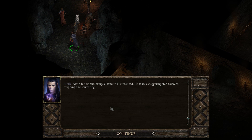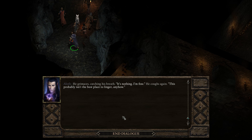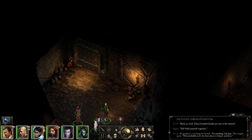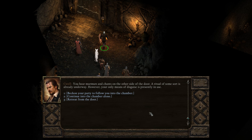Aloth falters and brings a hand to his forehead. He takes a staggering step forward, coughing and sputtering. 'Those hooded fiends are nigh to be trusted.' 'The elf, pull yourself together.' He grimaces, catching his breath. 'It's nothing, I'm fine.' He coughs again. 'This probably isn't the best place to linger anyhow.' It's like it's a warning that we're going to get ambushed. You hear murmurs and chants on the other side of the door — a ritual of some sort is already underway.